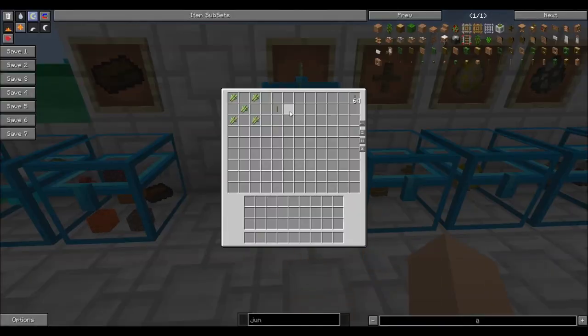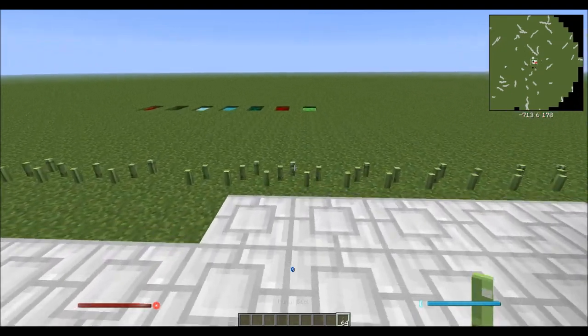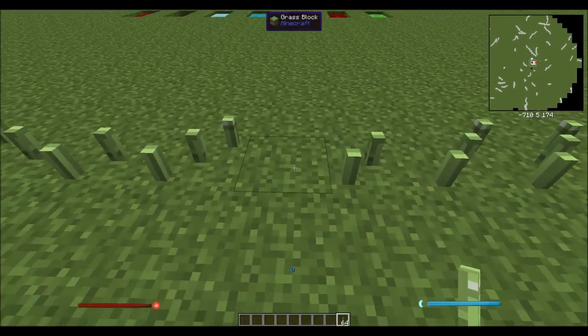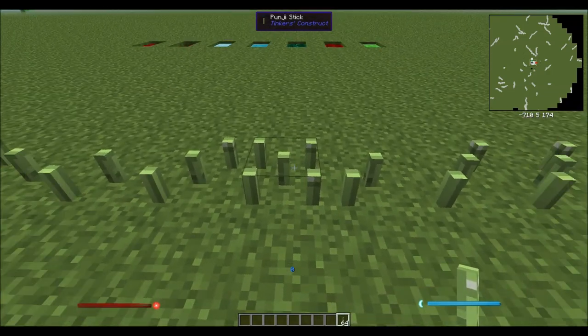Now the first thing I want to show you is the punji stick — I may be pronouncing it wrong. You take 5 sugarcane, put them in a pattern like you see on a dice, and you get the punji stick — you actually get 5 punji sticks. You take them wherever you want and just right-click to place them.